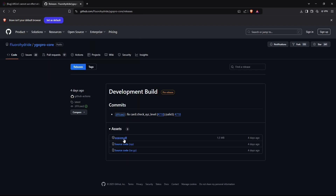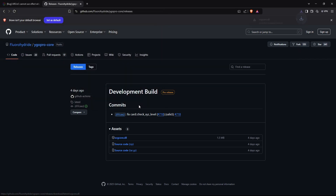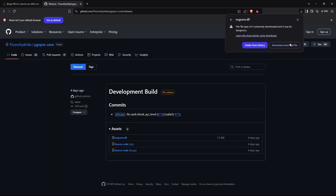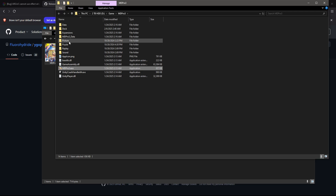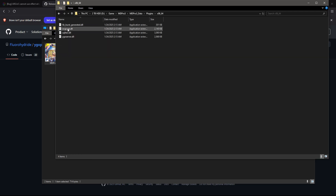First, download the ocgcore.dll. Then navigate to your mdpro3 directory and find the original ocgcore.dll like shown here. Rename the original file and make a copy of it just to be safe, and replace it with the file we just downloaded.